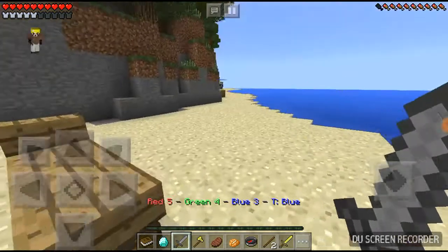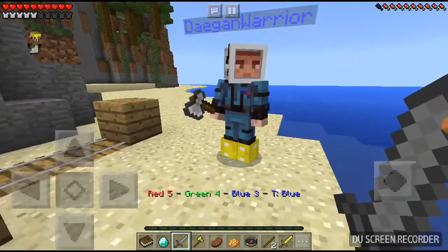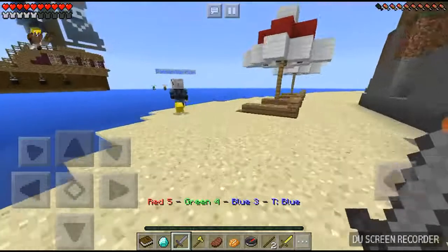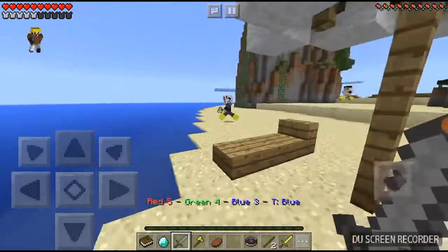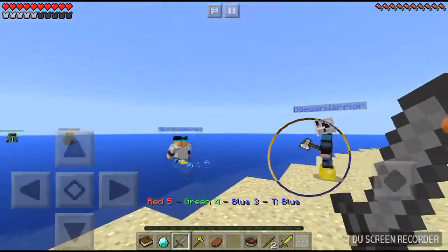My strategy for these games is to hide and wait till the last minute and then start attacking. Oh wait — he's on the blue team! Okay, so I'll follow him around. Just so you know, in order to play these you need an Xbox Live account.